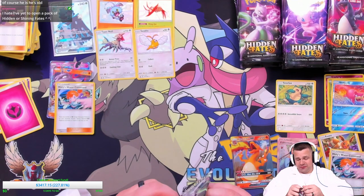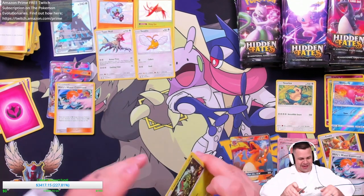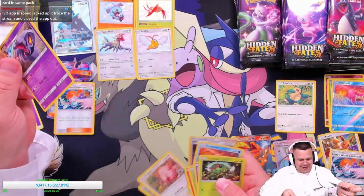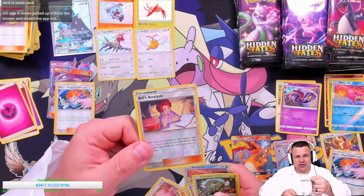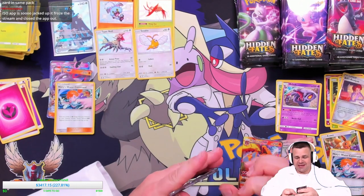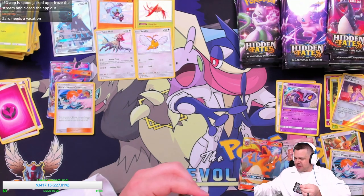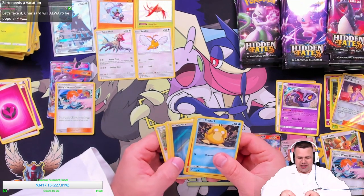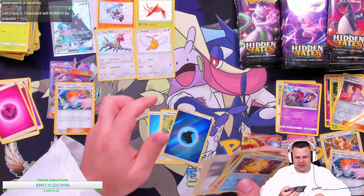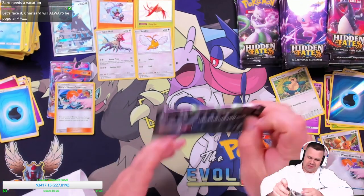A lot of people are probably about done with Charizard by now. And we're not getting any relief because the next set coming out in October is basically Charizard — there's at least two different Charizards we already know about. Besides the base set we also have Lance's Charizard in a box apparently. So yeah, Zard needs a vacation. We were doing really good, felt like we had a nice stretch without Charizards, and then they just piled it on.